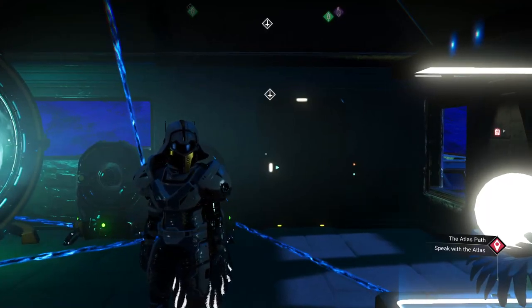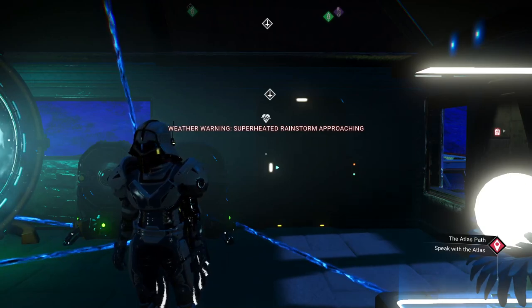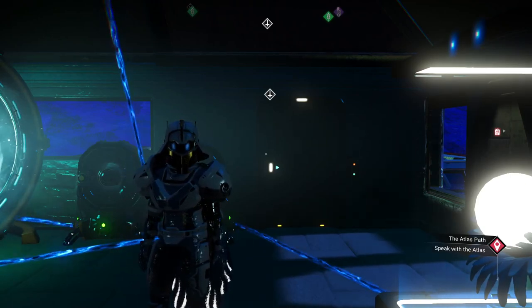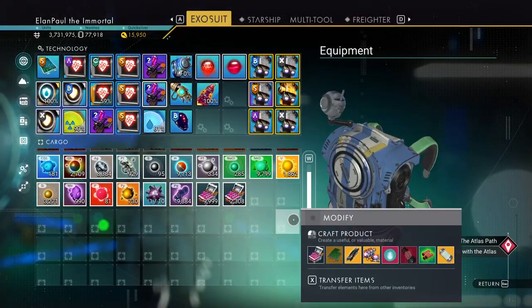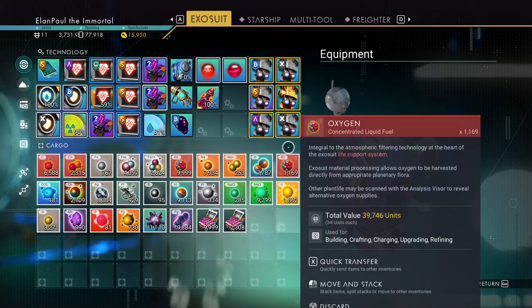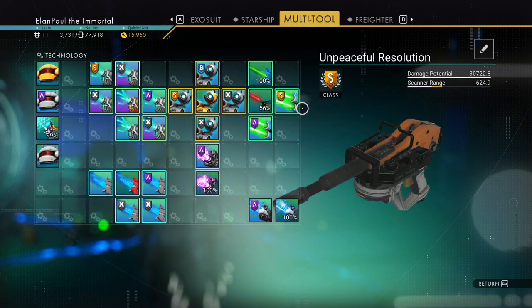Hello everybody and welcome to No Man's Sky. This is Elan Paul. We're going to be doing a little test on some of our multi-tools that we've acquired. First things first, I want to show you what I have in my inventory. I don't think I have enough ammunition to get through this, but I have enough slots in my exosuit to store what I'm looking for - glass shards.